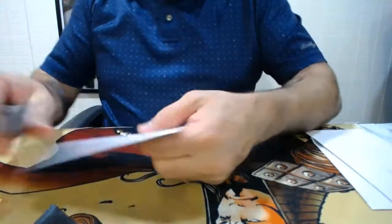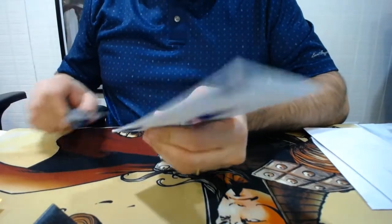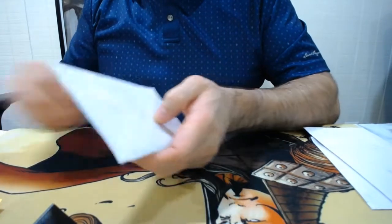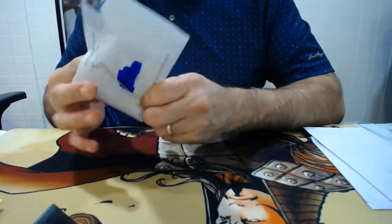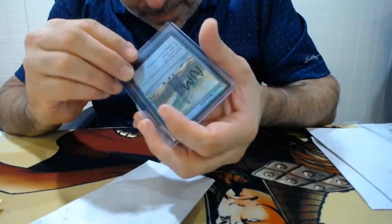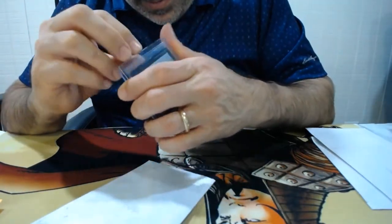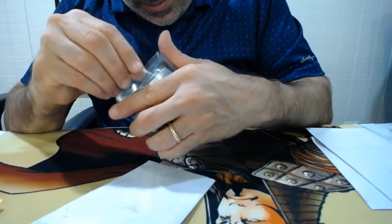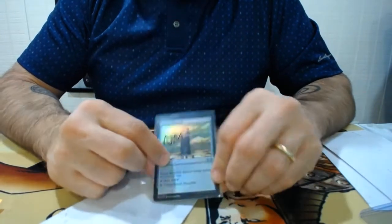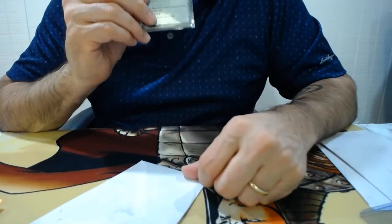Down to the wire — three envelopes left. Another unexpected purchase: another Basalt Monolith. He was nice enough to tell me this one's near mint. Near minty — smells minty fresh.